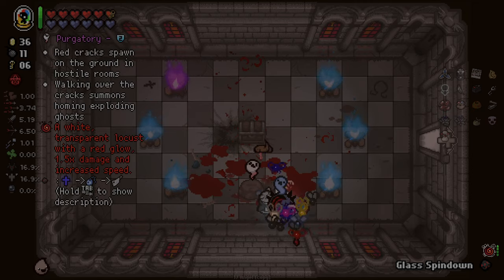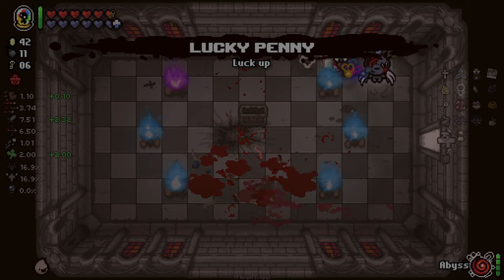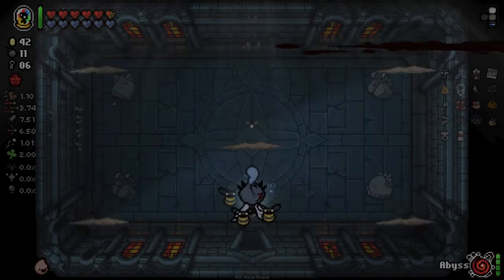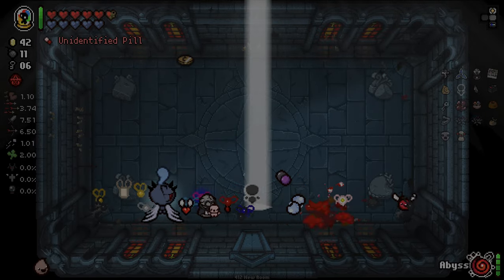We've also got Purgatory, which spins down into... I actually don't know what that is. Oh! It spins down into Dogma! Interesting. And Dogma actually has its own locust - a static locust with slightly increased speed, damage, and a low chance to block shots. Dogma is speed, damage, flight, holy mantle, and it heals Isaac - it's good stuff. I think this might be my first time ever getting Dogma outside of the fight - it's not often you get it. There's only really two ways: through spin down, and through a Death Certificate. That was a very bad hit by me.